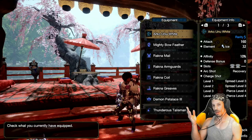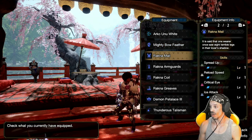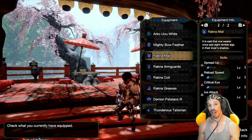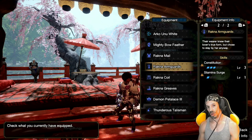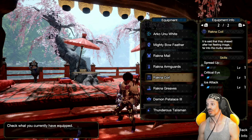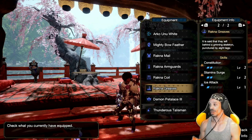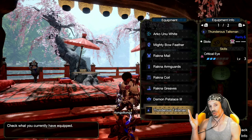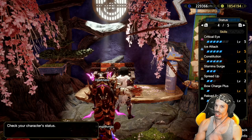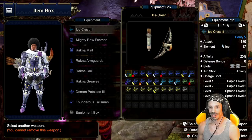Now let's try the same quest with the stamina gear set. We have the Mighty Bowfeather with Rockna Male — spread up 1, reload speed, Critical Eye, and Ice Attack. Rockna Armguards with Constitution level 3 and Stamina Surge level 1. Rockna Coil with spread up, Critical Eye, and Ice Attack. Rockna Greaves with Constitution level 2, Stamina Surge level 2, and Ice Attack. And because we have max Constitution, I'm going to use a Critical Eye Talisman level 3. To maximize this armor's spread up ability, we're going to be using a bow with spread 4, level 3.